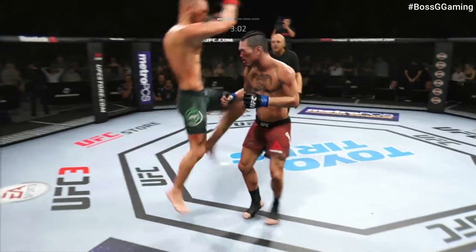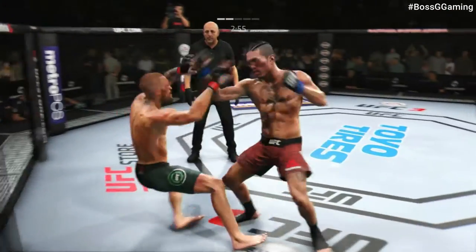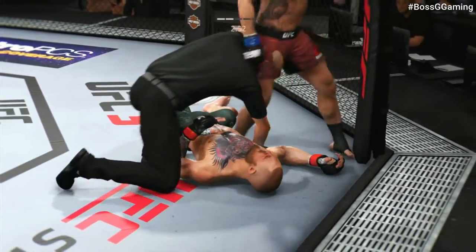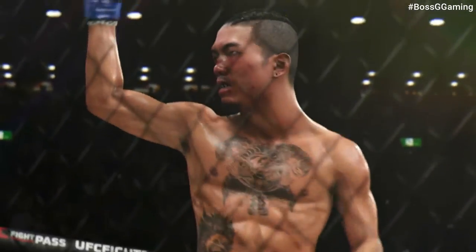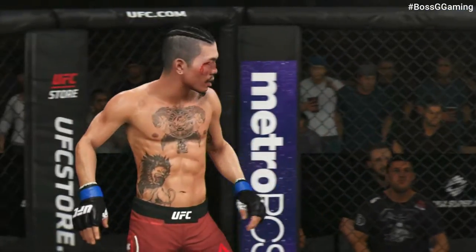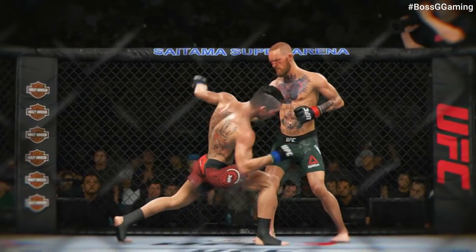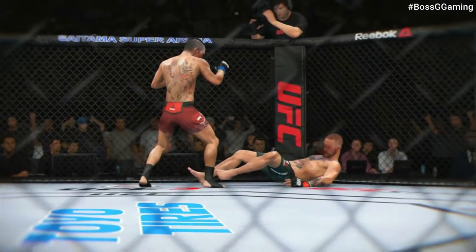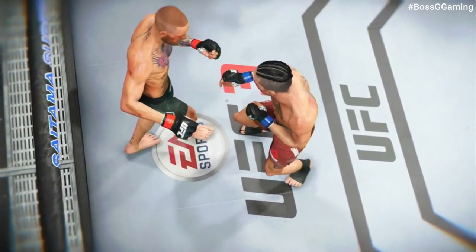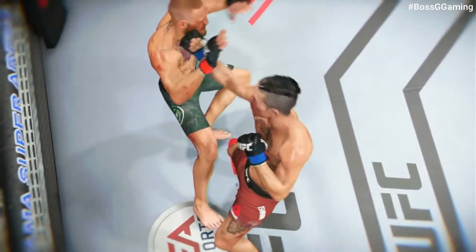Big kick to the head! He is stunned! Jumping knee! He's gotten hurt here. And that's gonna do it! He landed a gigantic kick for the knockout. That was a tremendous kick to end the fight tonight — caught the opponent flush with full force and extension. Frankly, there was no chance after that. The fight was over as soon as that one made contact. Certainly one for the highlight reel here tonight. Let's take a look at that again.